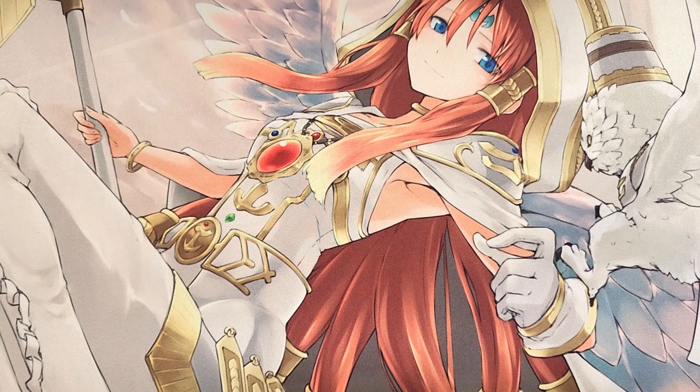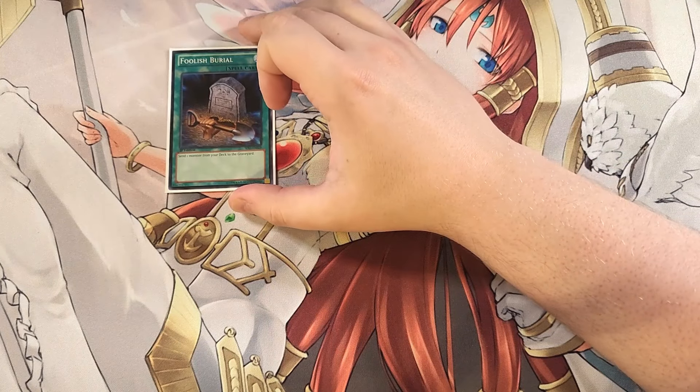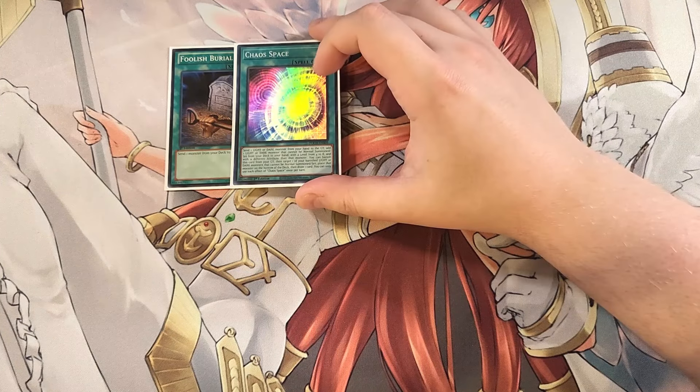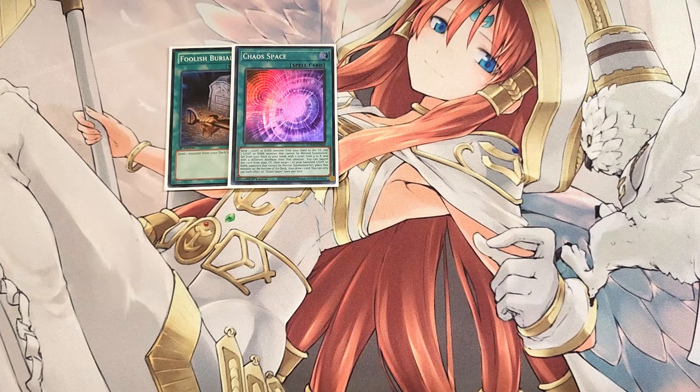For the spells, we start with a single copy of Foolish Burial to get the exact monster you want in the graveyard. We play a single copy of Chaos Space — basically Rota for the deck — sending a light or dark monster from your hand to the grave to add a light or dark monster that cannot be normal summoned or set from your deck to your hand with a different attribute and level between four to eight.